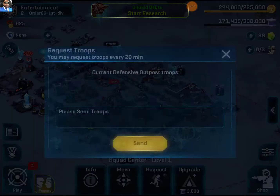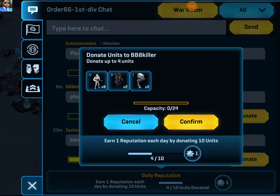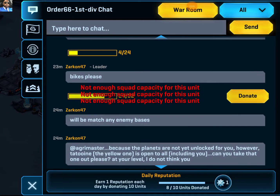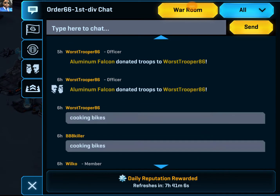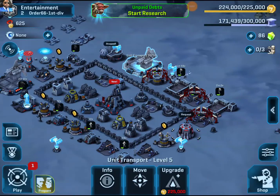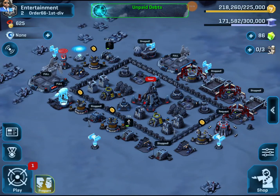Let's go ahead and request some stormtroopers — send me some troops. Let's do a quick donation here so we can get that donation quest chiseled out. We got some more donations we can do — let's knock these ones out and confirm. Now we're trying to make some more troops. Transport is going to be full pretty soon — it doesn't take very long.